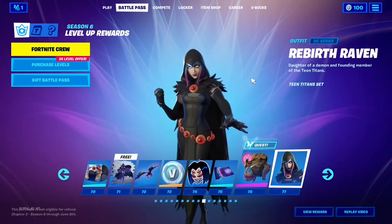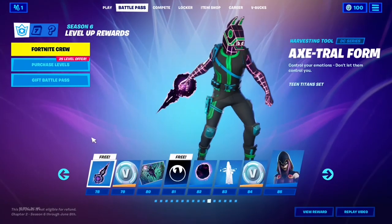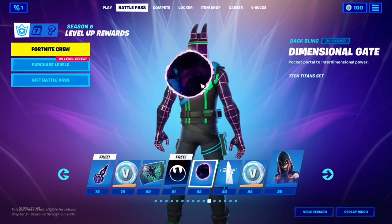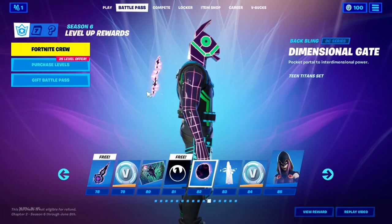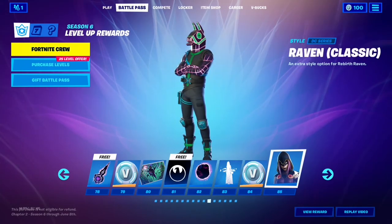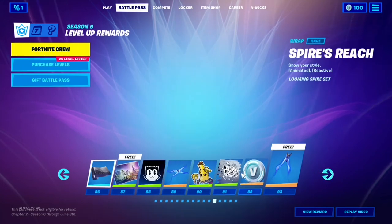Rebirth Raven — I love this skin. I love the cape, I love the hood, the hair, I love the entire outfit. The Raven's Wrath pickaxe was going to be my permanent personal pickaxe but I decided not to. Raven's Wrath — amazing, I love it. Dimensional Gate is very cool — I love that thin layer, but the gap between the skin and the back bling is too much. That emote — I love it, that's going to be my primary emote. Classic Raven — it's like a different version of the classic Raven.